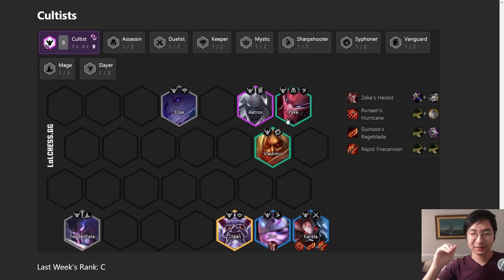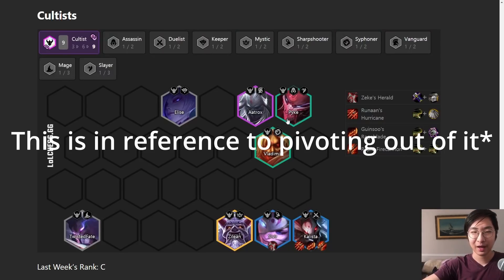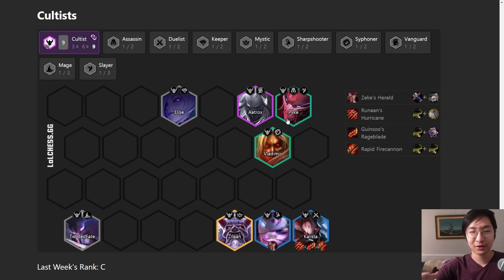Nasus is garbage - he got nerfed too hard. Cultists got a slight buff but like, you need to get Zilean late game if you want to go nine Cultists. If you're going six Cultists, you need to know how to pivot into other things. It's a high skill cap, low reward build - even if you're good at it, you might not get the best results. The buff was just magic resist on Galio, and I don't think that does much because Galio doesn't really die to magic damage - he dies to sustained damage. They didn't touch any of the actual units.